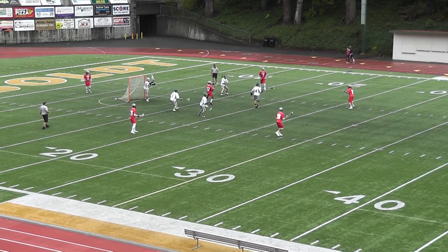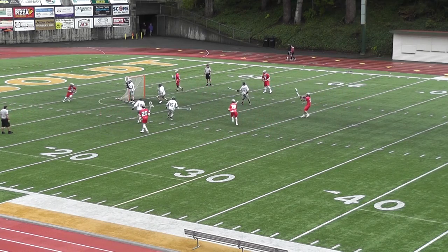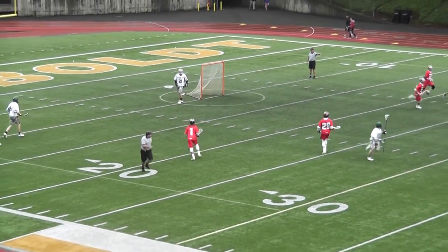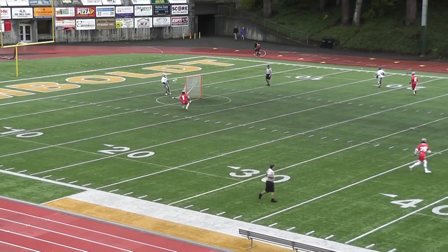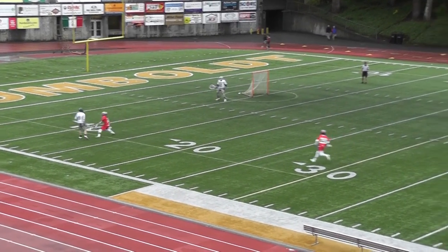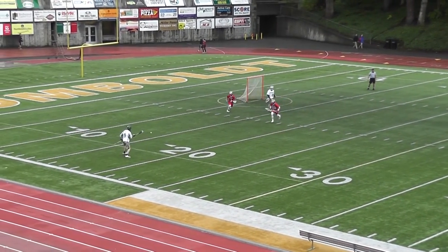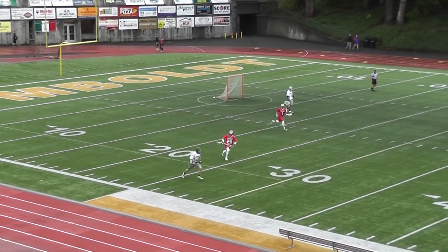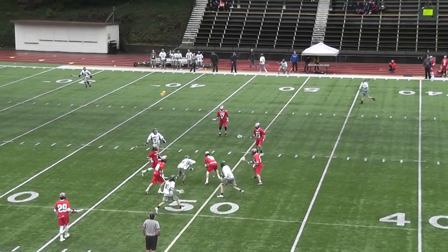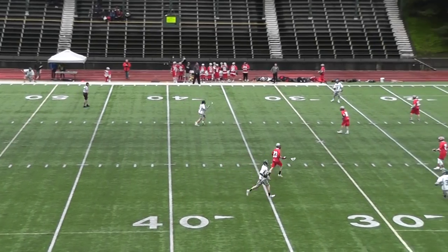Working the ball around, let's see what they can develop here. Dre rolls the crease, low shot. Nice pressure, Dre. Humboldt's looking nervous on this clear — they're scared. A slash, Teahouse guarding ball. I don't think that guy wanted to take Taylor on. Who wouldn't?